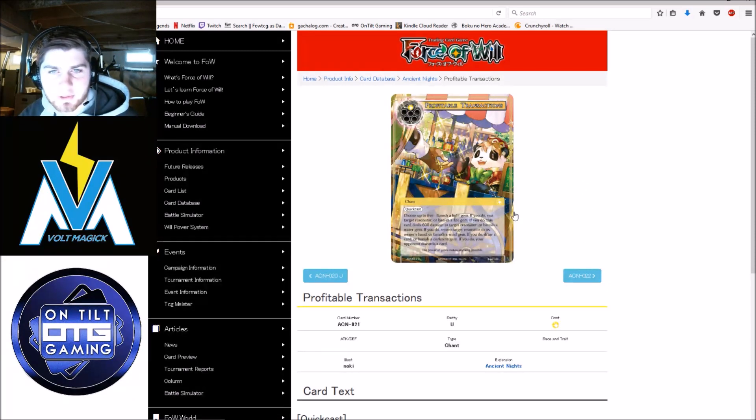Profitable Transaction — the five-modal spell. The Light Gem mode is rest target resonator; the Fire Gem is deal 6 to a resonator; Water Gem is return target resonator to its owner's hand; Wind is draw a card; and Darkness is your opponent discards a card. You really want to be getting Wind, Fire, and Darkness — which is why I was talking about Light Gem producers not being very impactful. The instant speed discard is what really sells me on this card. This is like the only reason I think Pandas would ever have a chance in New Frontiers, though I don't think it can compete with Fox right now. This is what makes it a deck.